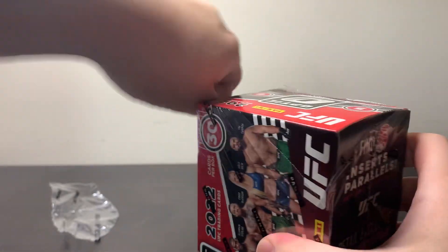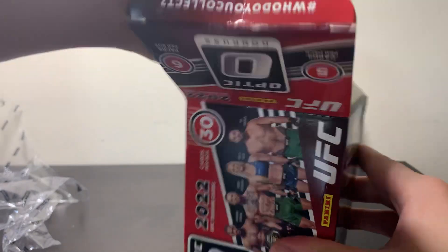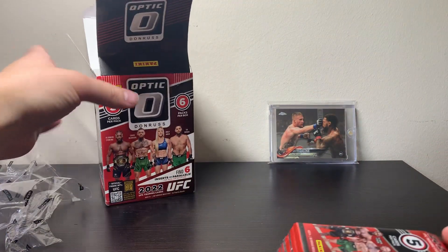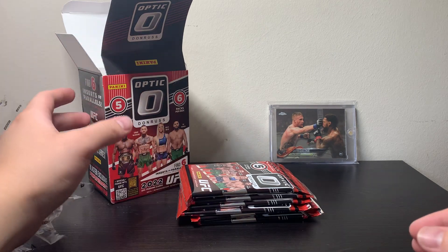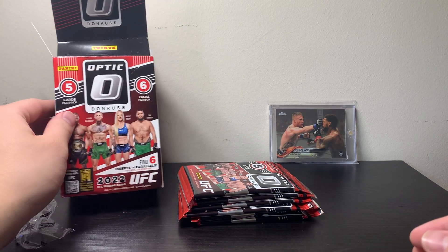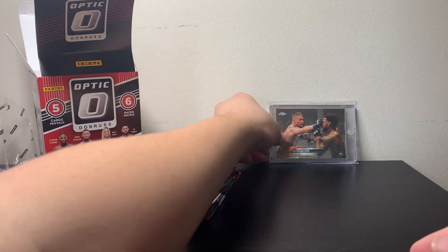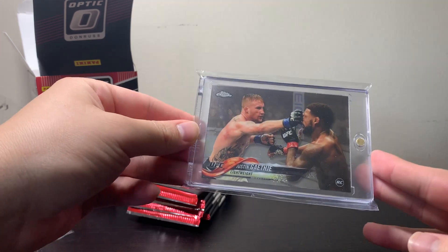I like Optic better than Donruss for sure, so I'll definitely opt for Optic. Only about 30 cards per box here, 5 cards per pack, 6 packs per box. Compared to Donruss, Donruss has so much more base — I just don't really like it. The card in the back today, we've got a Justin Gaethje 2018 Chrome Rookie card.